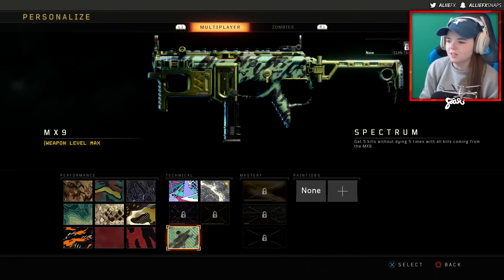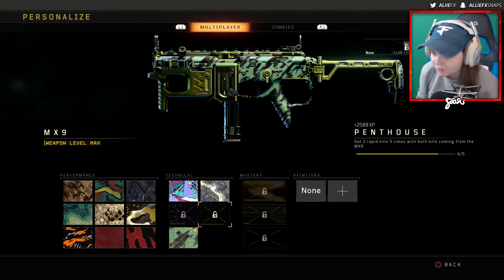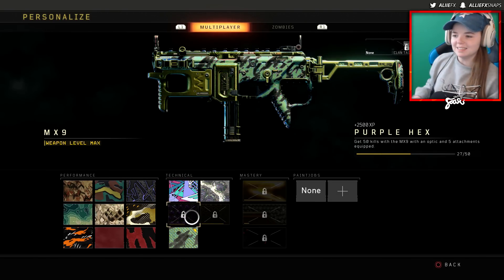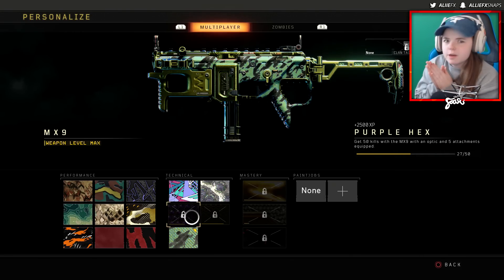Lucky headshot — and that totally completes the bloodthirsties! How insane is that? So we're 27 out of 50, and two rapid kills — we are 4 out of 5. Holy hell. When has there ever been a Dark Matter episode where I've gotten the bloodthirsties done before the 50 kills? I don't think that's ever happened. Girl's getting better at the game. Maybe this is just my game.